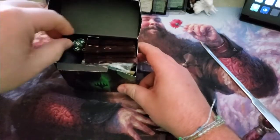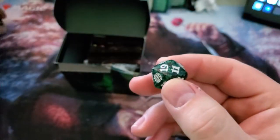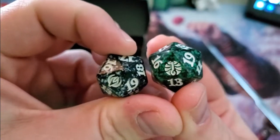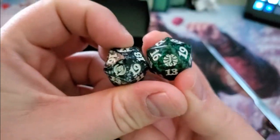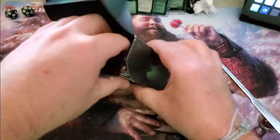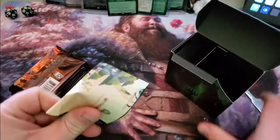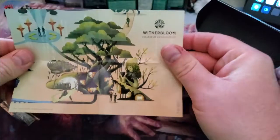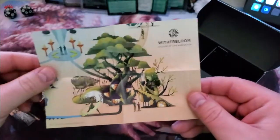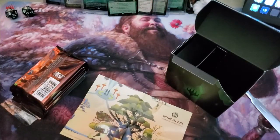This one, if you can tell, is like green and black, while the other one with Silverquill — it even has the symbols of the schools on it, which is kind of cool. We'll keep these right up here so you can see them. Witherbloom — they all go together to form the total picture, which is kind of cool.